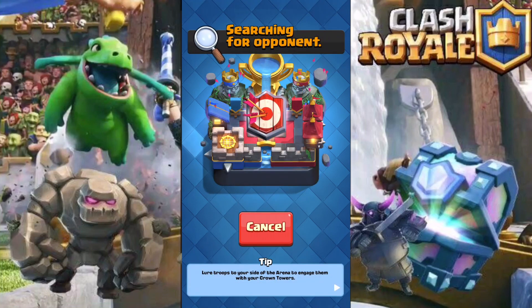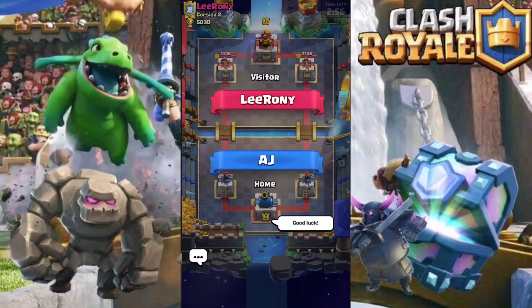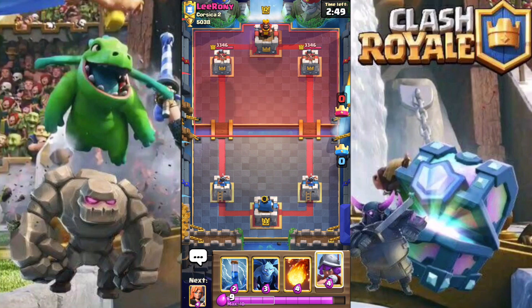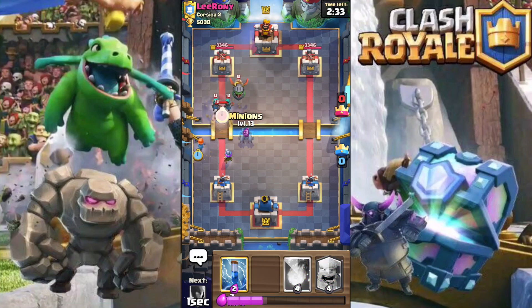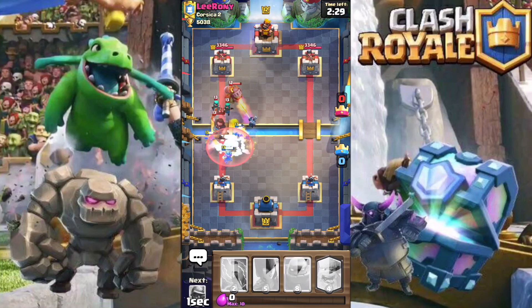Once again we'll wish our opponent good luck and thumbs up. We're just going to place our musketeer on the back to see what he comes back with. He's going to start off by placing his inferno dragon. I'm going to get our valk in front as a mini tank, and also the minions.